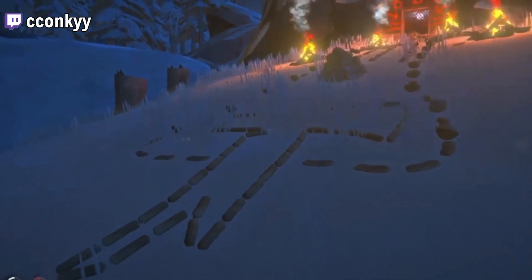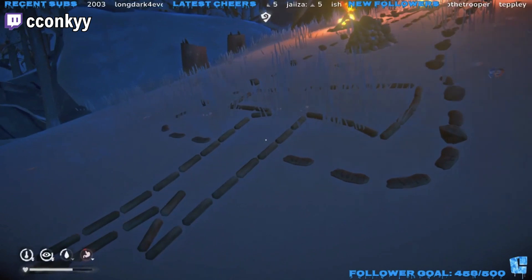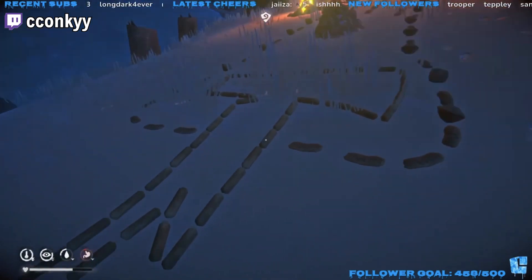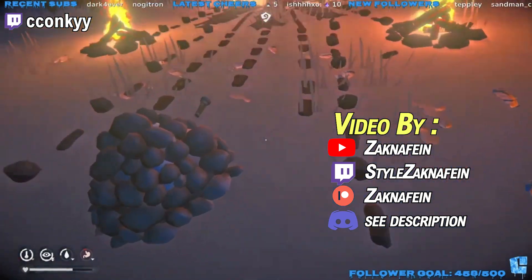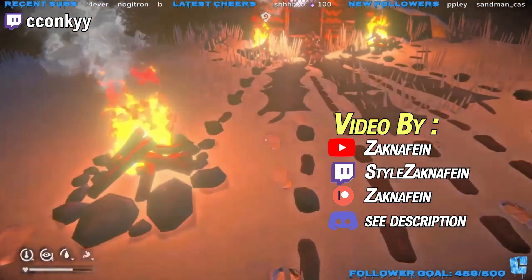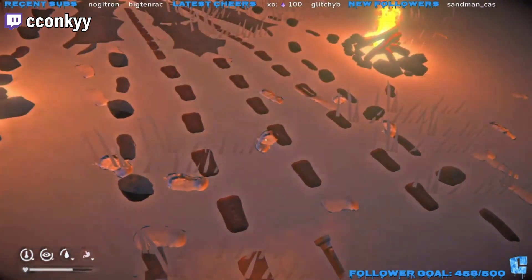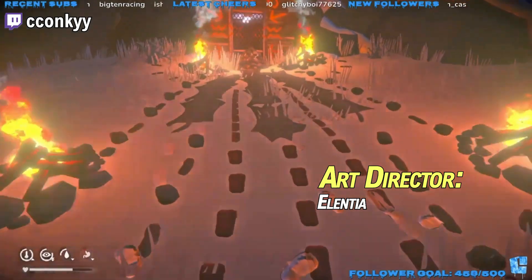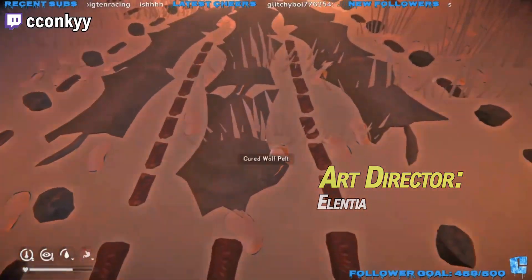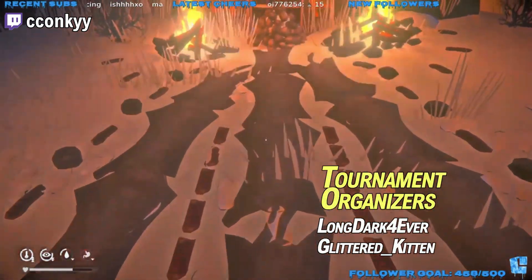All right, let's begin our tour. Outside here I made the Long Dark logo hatchet out of cattails. We have all our bear meat and coal set up as a pathway all up here. All our deer meat right here — oh, this flashlight should be on, that's fine. Wolf meat in rows here as well as our ten wolf hides.